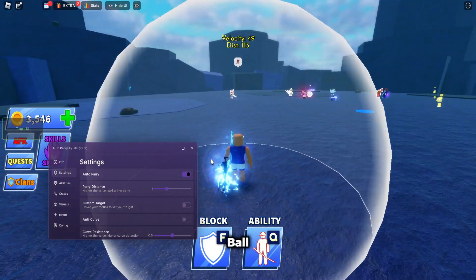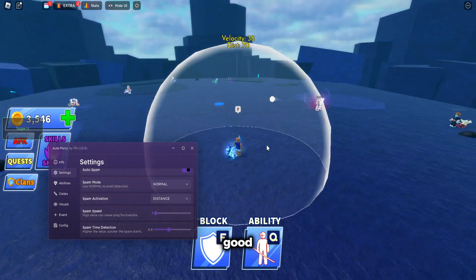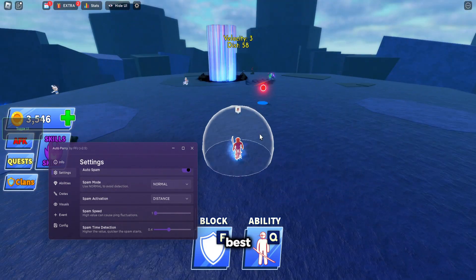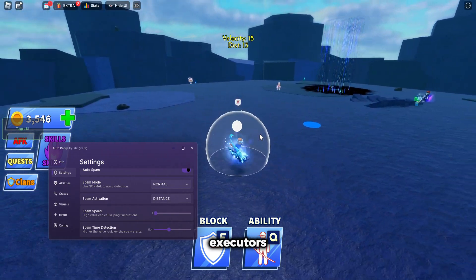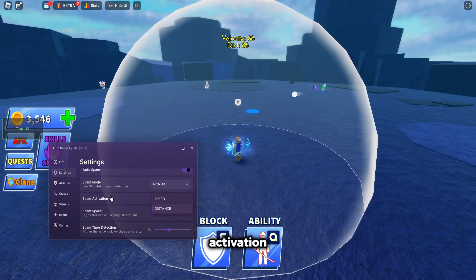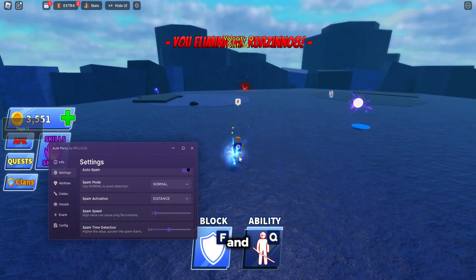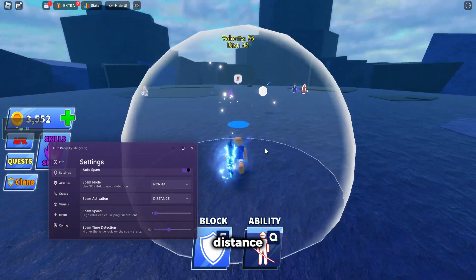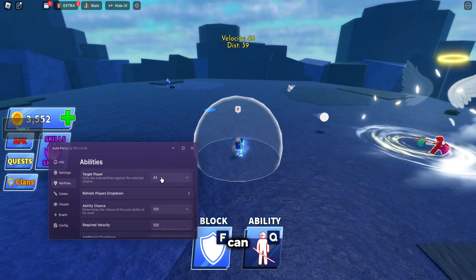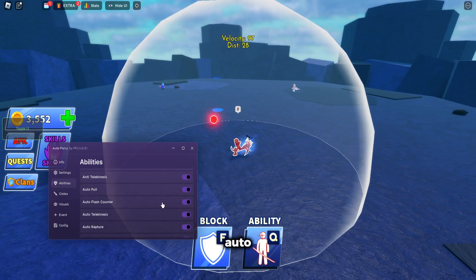First I'm gonna show a script for Bladeball. As you guys can see it's already injected and it has a bunch of really good features. This script is really good even for emulators but it works best on Solora or any other executors. You can edit anything you want like spam mode, spam activation, spam speed, and everything else.